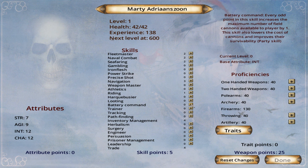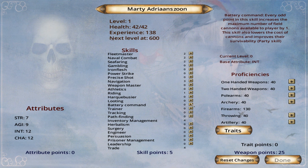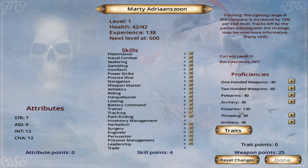Battery commands — every odd point in this skill increases the number of field cannons available to the player by one, but we don't want that yet. Trainer — every day is valuable for the party so people get some extra experience every day, I like that, we'll have at least one point in that. Sighting range is increased 10% for the map. Inventory management is maxed out, trade is maxed out.